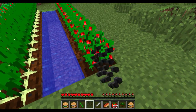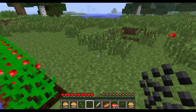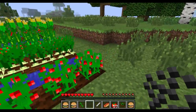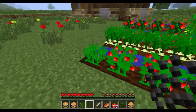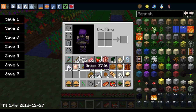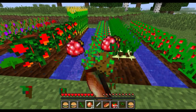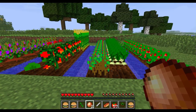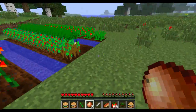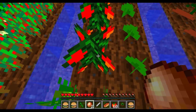Over here we have some lovely rich tomatoes. As you can see when you break it, you don't actually lose the plant - it grows back. So you only need to place one set and you don't really need to reseed after that. Over here these are onions - those you will have to replant. Here you've got raspberries, here you have tomatoes. Most of these you don't need to replant - they'll regrow themselves. You've got corn here to make popcorn, and you've got lettuce.